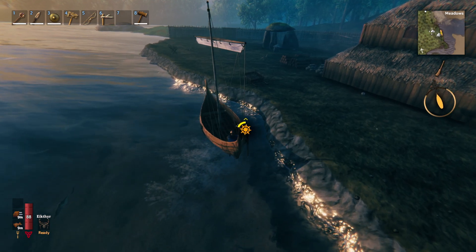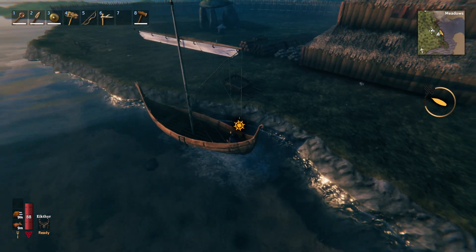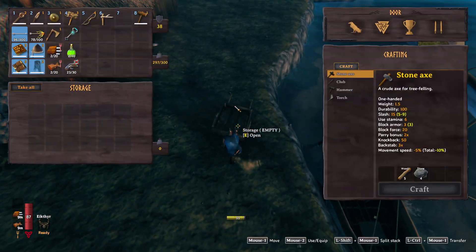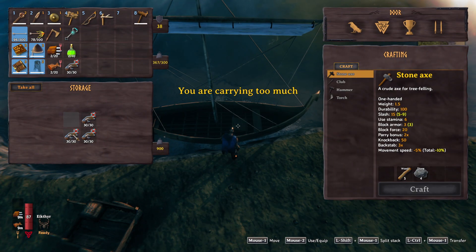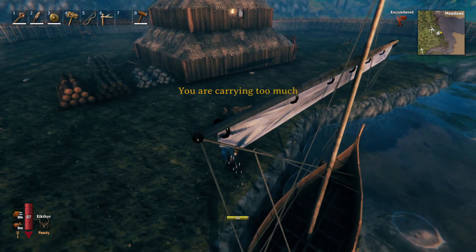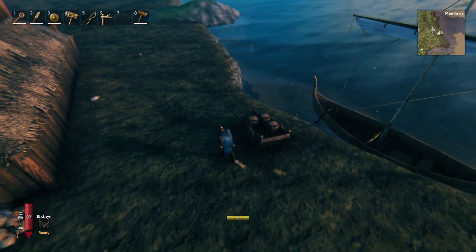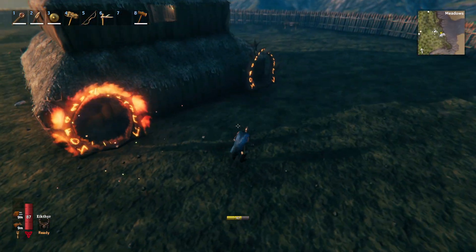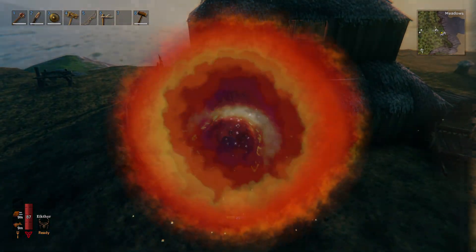We finally made it back. There is one thing our base is in desperate need of if we are going to be moving around in boats — a dock. But right now that is not a priority. We do need to go on over to our copper mine and take our smelter down because I really don't want to have to wagon stuff way over there. So I'm going to do all that real quick, get our smelters put up over here at the base, and then we should be able to start smelting down our iron.